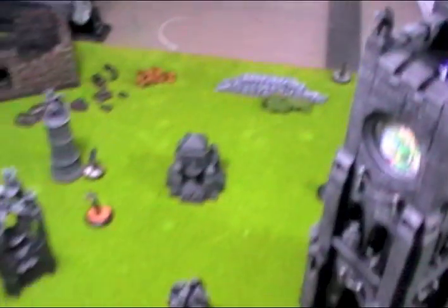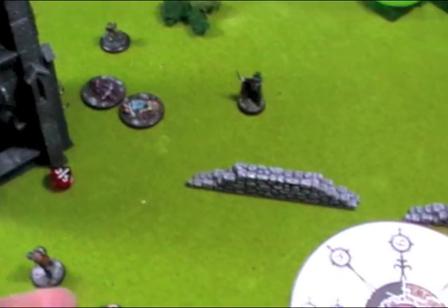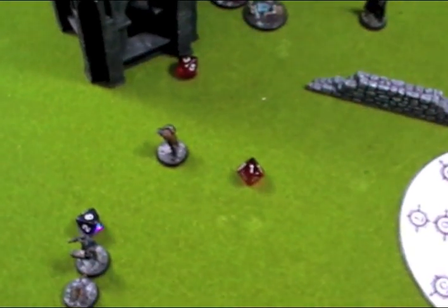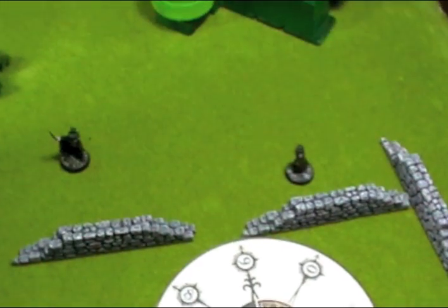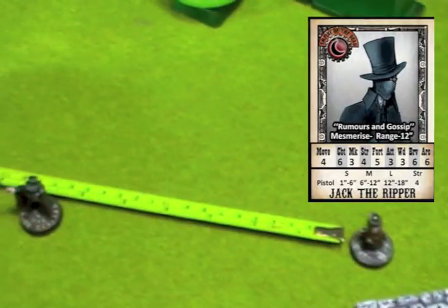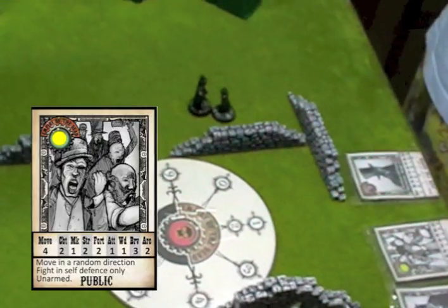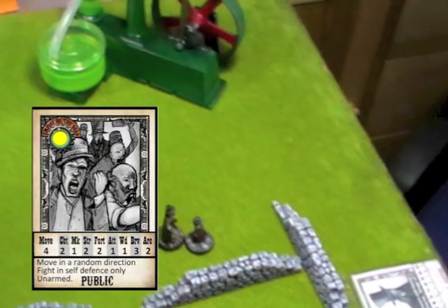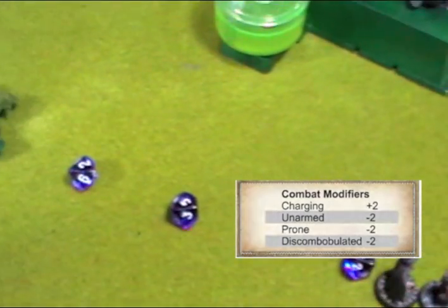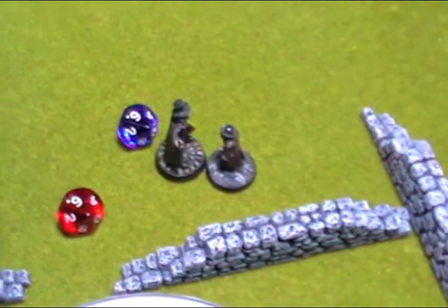Rolling for initiative — Ripper gets it again with an 8 to my 1. Jack's movement rate is 4, maximum run of 8, so he charges a civilian within 7 inches. 3 attack dice plus 2 for charging gives him 8. The civilian rolls 6. Ripper wins combat. Strength 4 versus fortitude 2 — 3-plus needed — rolls a 1. He swings, he stabs, and doesn't cause a wound. All he does is nick the guy's hat.